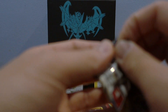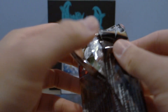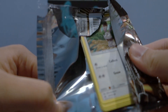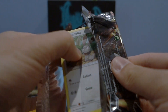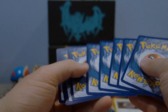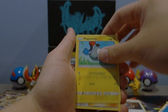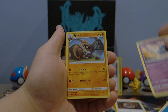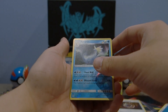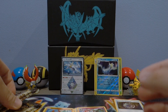I'm just gonna open this pack - hopefully we can get a hyper rare or a secret rare from this set. Preferably the Mysterious Treasure - that card looks absolutely amazing. Beast Ring is really cool as well, but in terms of design I really like Mysterious Treasure, it looks gorgeous. We got: Venipede, Pumpkaboo, Exeggcute, and Orbeetle, Magnemite, Judge, Hydreigon, a reverse holo Aurorus - that is pretty nice - and a Florges regular rare.